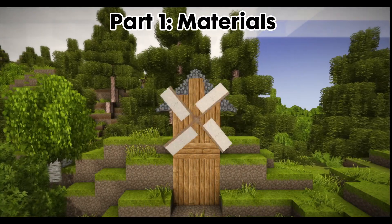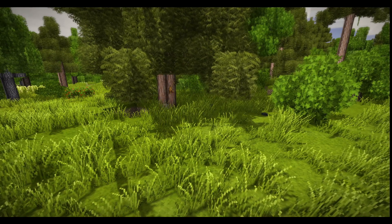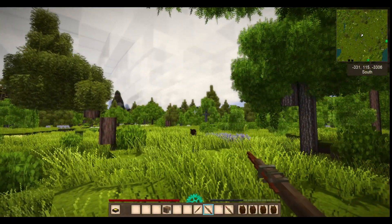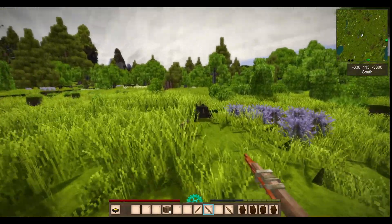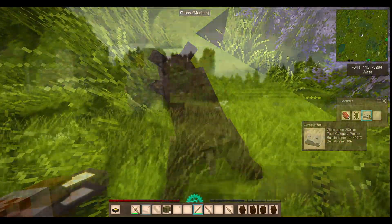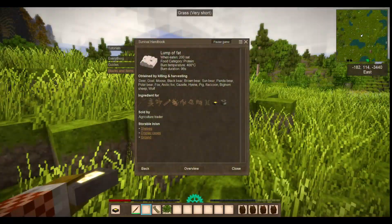Part 1: Materials. The construction of a windmill requires a large amount of somewhat difficult-to-acquire materials. Animal fat, which is only acquirable from slaying animals of good weight in the summer and early fall. Some players eat this in an emergency, but it's a waste to do so. It's much better to stockpile for building machinery.